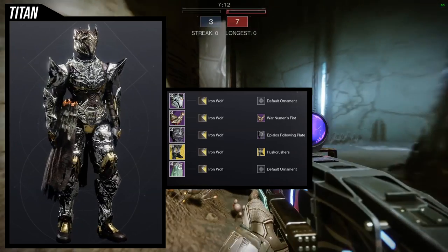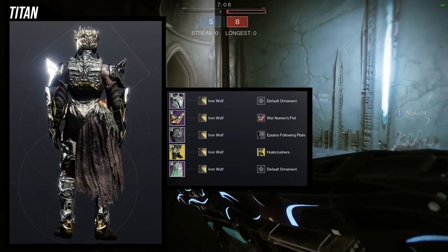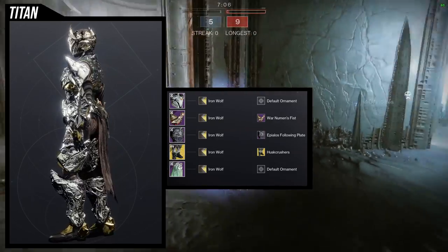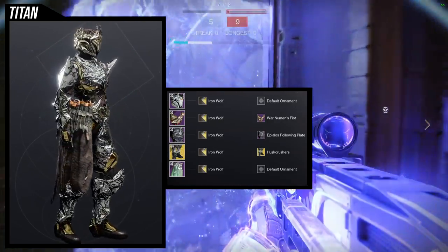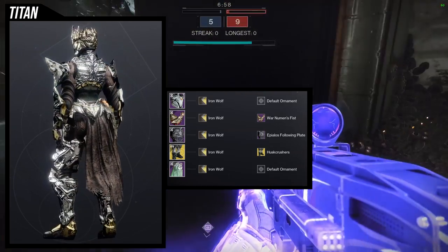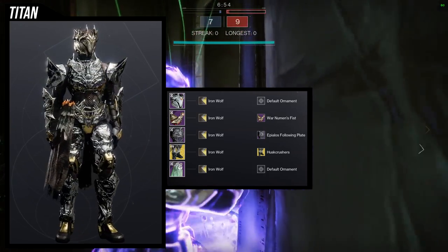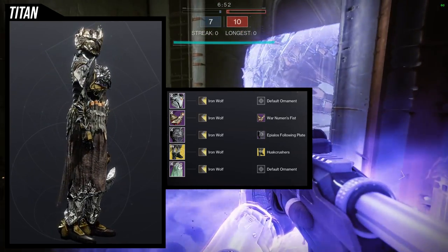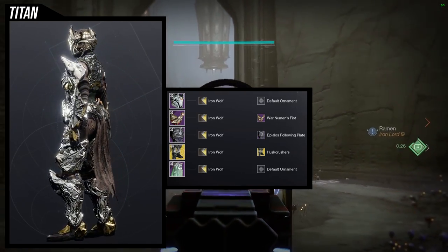To start off we're going to be using the helmet and the mark, just like the Hunter. This one was more of a calculated decision because as much as I like the helmet, I definitely think it needed help — that's why I used the mark as well. You're going to notice a lot of hive-themed, organic looks for all of them because it kind of goes with it. It's the Taken King set — it's going to be hive-themed of course.